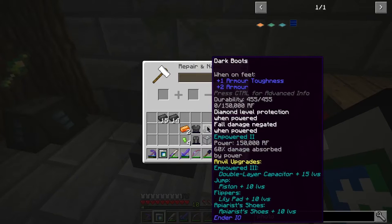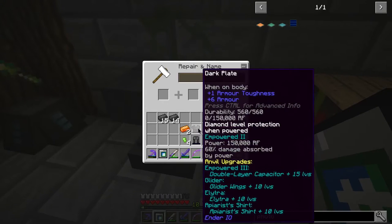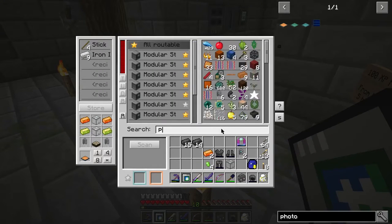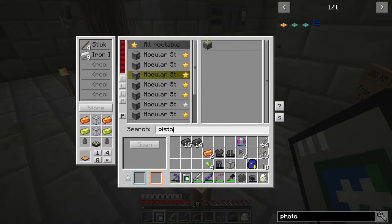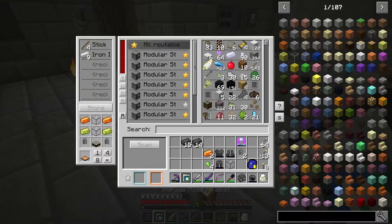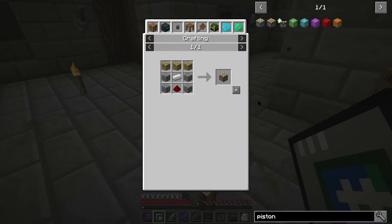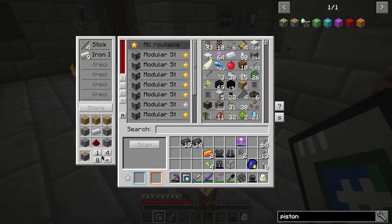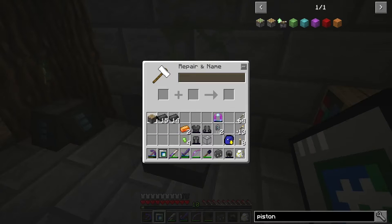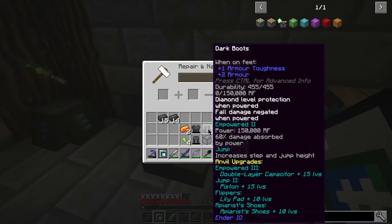Jump — that's what I wanted. Jump is piston plus 10 levels — we can do that right away. It needs to be a normal piston, not a sticky piston. Piston plus 10 levels — we are spending those levels like no tomorrow. Boom, I have it.